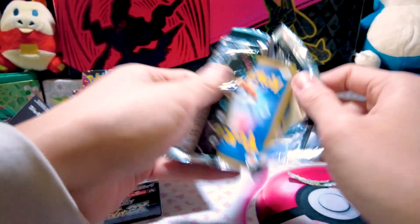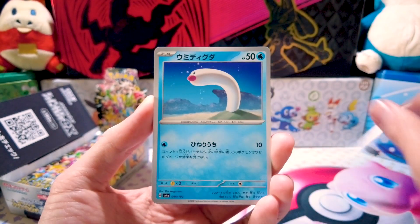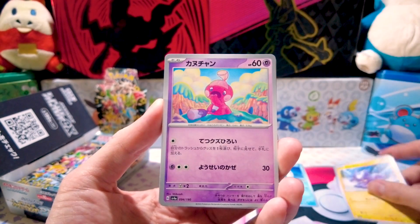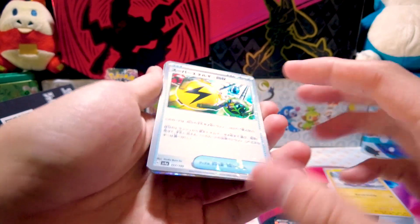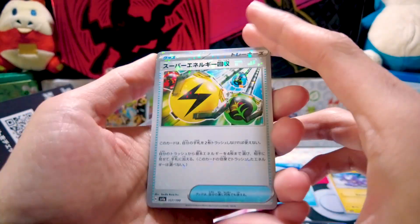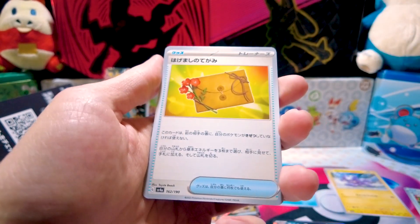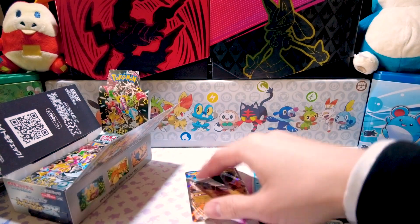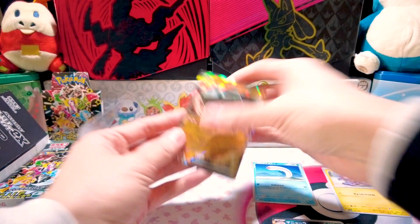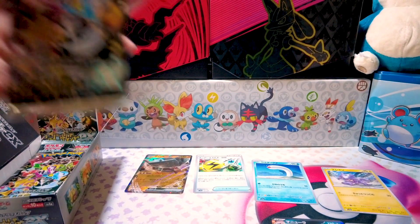Pack numero uno. Have you guys seen a lot of these openings? I know there's the possibility of god packs, but I kind of wanted to open it on my own and see how the pull rates look. We got Wiglet, Toxel, Tinka Tink, Weavile holographic — looks like two hollows. Ditto, and a special reverse foil — Superior Energy Retrieval, if I'm remembering correctly. And then a guaranteed EX, Tinglo EX, plus a couple of uncommons. I think this reverse foil slot is what becomes the shiny card if you do pull one.